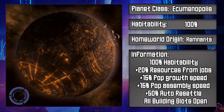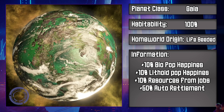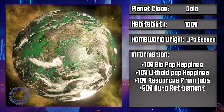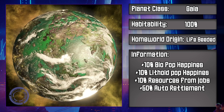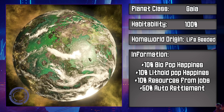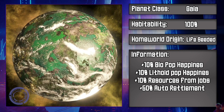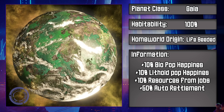On the complete other side of the planetary coin, we have Gaia Worlds. These planets are basically utopian, perfectly built worlds for life, and they have 100% habitability for all species. If you want to start with Gaia Worlds as your homeworld, you can select the life seeded origin. They have a strong set of bonuses: plus 10% biological pop happiness, plus 10% lithoid pop happiness, plus 10% resources from jobs, and plus 50% auto resettlement.